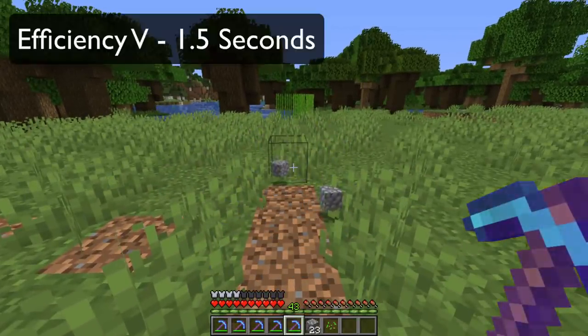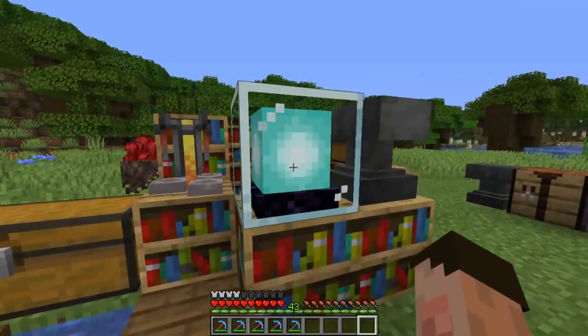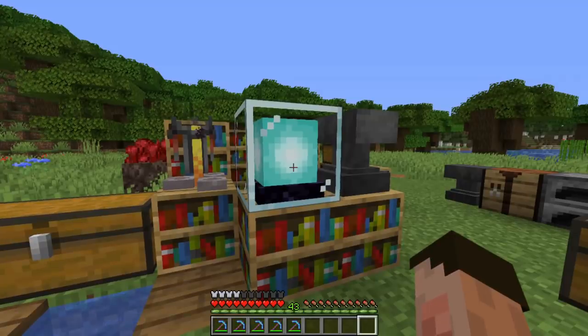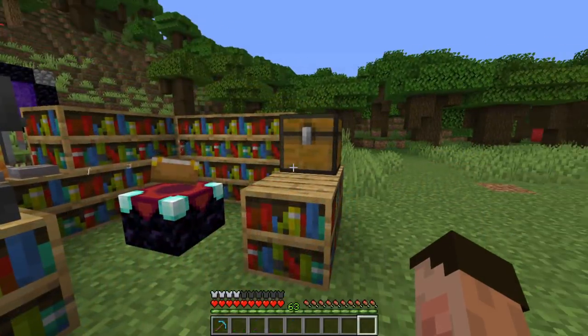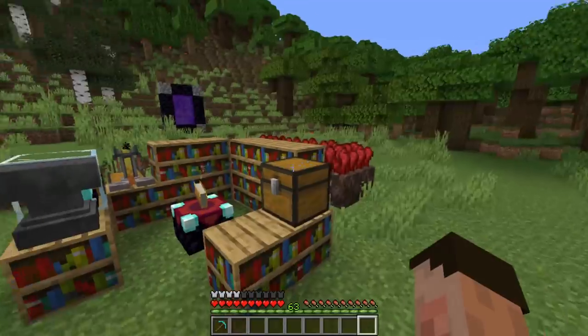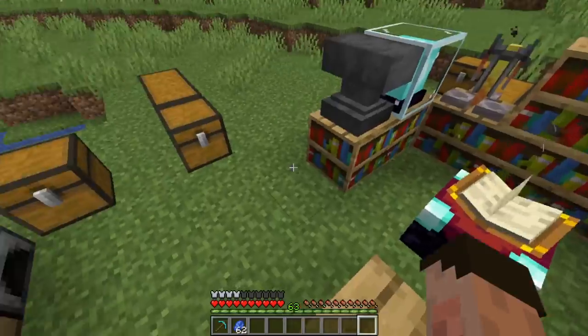If you also had a haste beacon, you'd get a 20% speed increase for each efficiency level. For efficiency five that's a 100% increase — it would double the speed, mining those blocks in three-quarters of a second. That's effectively instamining, and much faster than even creative mode. The second enchantment is complementary to efficiency: fortune.